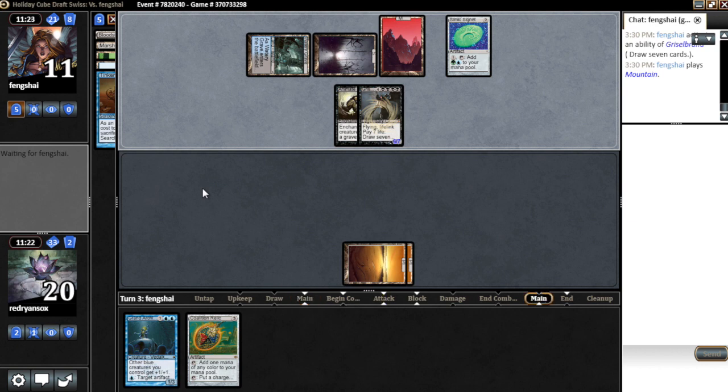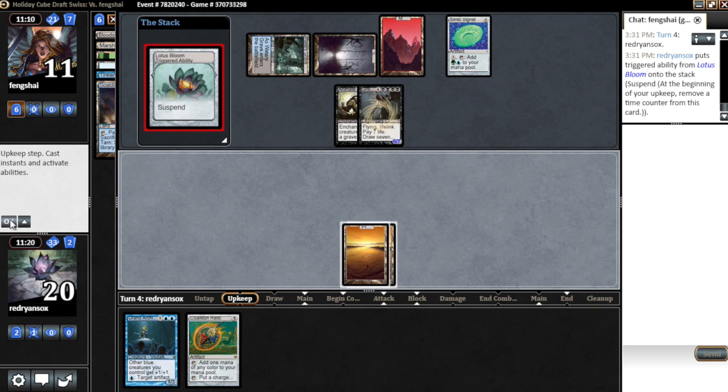We hit a Wormcoil here? No, we still can't cast it. I don't really know how we come back from this. We'll play an Island, play a Relic, add a counter — maybe we can draw a Wormcoil and hope he doesn't have anything. His deck looks pretty good. I'm surprised he wasn't 2-0. But anything can happen in Powered Cube, obviously.